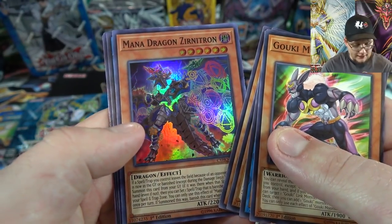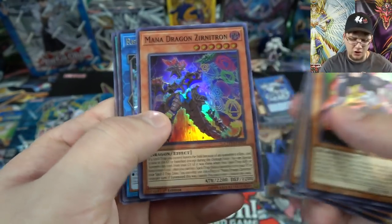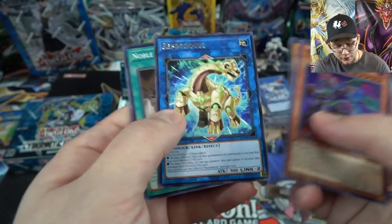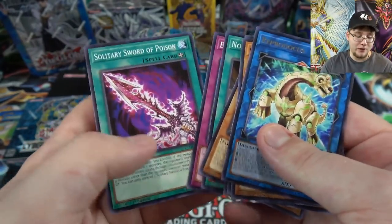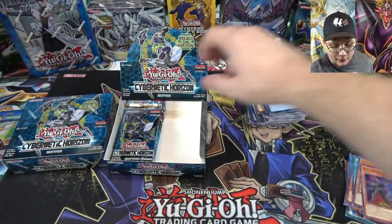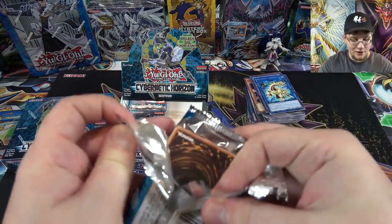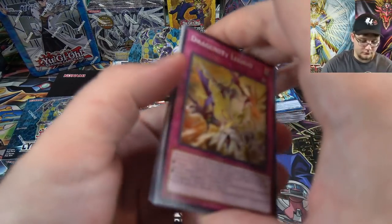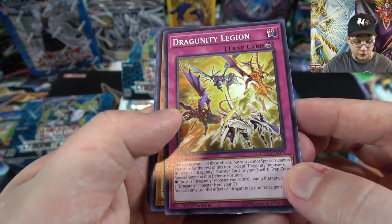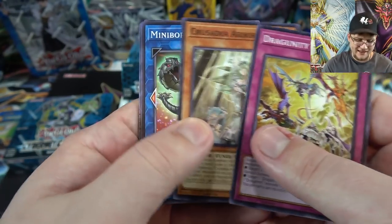We have Mana Dragon Zirnitron, and another one of that Dinosaur link monster. I still love this Dragunity card even though it's not really that great — the artwork is cool. Another Noble Knight Custennin — that might give me my playset now. Another Gladiator Beast as well.